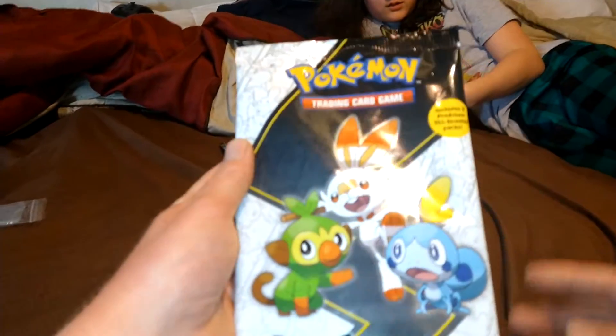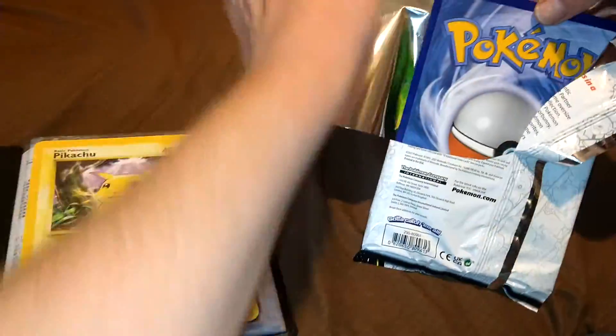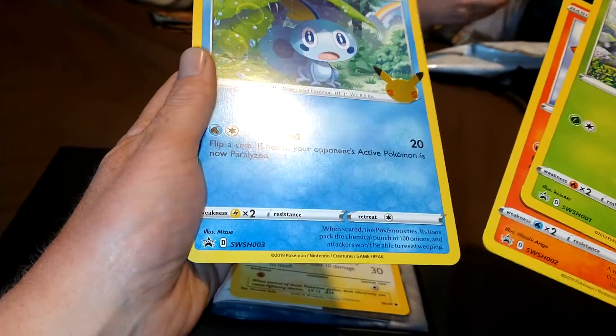Alright, first partner pack. Here we go. What are we gonna get in our first partner pack? Will it be good? It's Grookey! We got Grookey, we got Scorbunny, and we got Sobble.